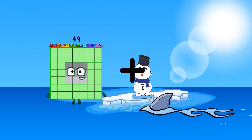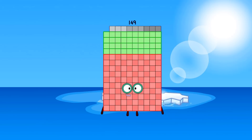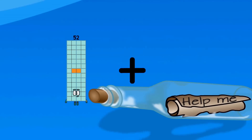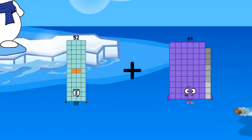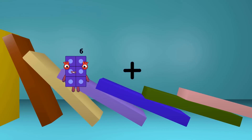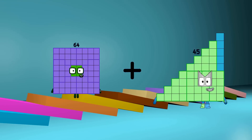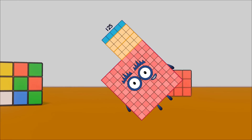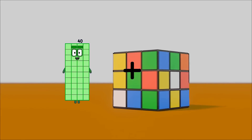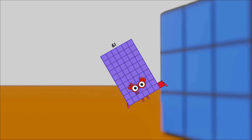49 plus 100 equals 149. 52 plus 89 equals 141. 64 plus 61 equals 125. 40 plus 21 equals 61.